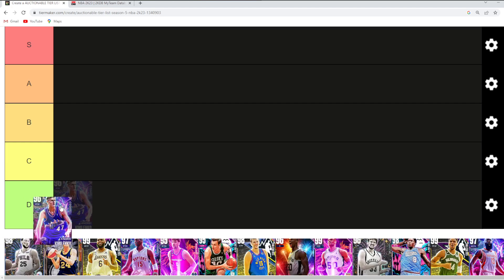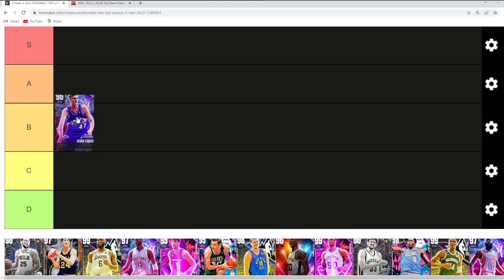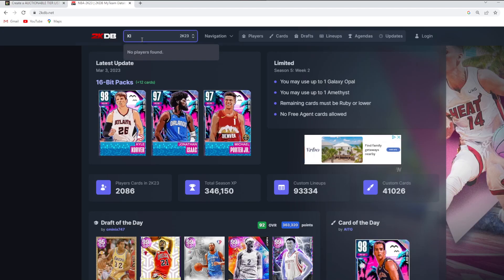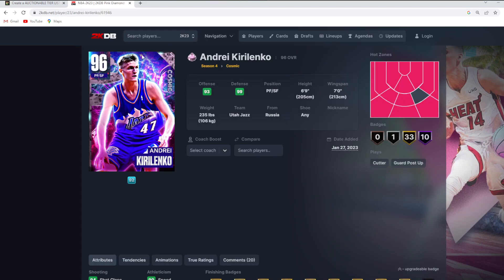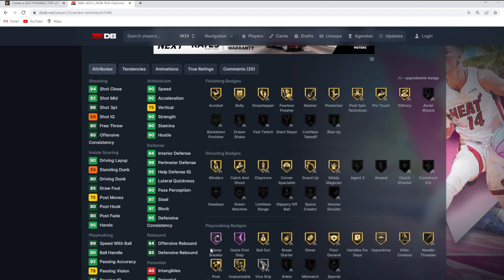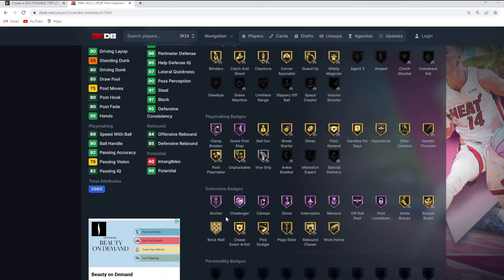Starting off the tier list with AK47, I'd say he's probably somewhere in that C tier category. He is still one of the better defenders in the game, and that's probably the only reason why he's even close to being in B tier. He's 6'9 at the small 4 position with a 7-foot wingspan. His defensive stats are absolutely amazing, and he's got tons of Hall of Fame defensive badges like Anchor, Challenger, Clamps, Glove, Interceptor, Menace, Off-Ball Pest, and Post-Lockdown.